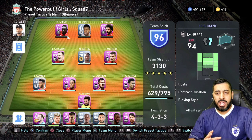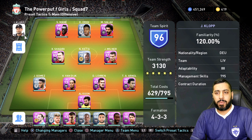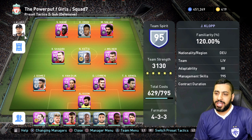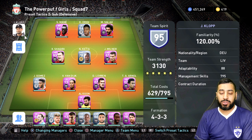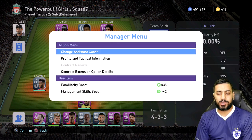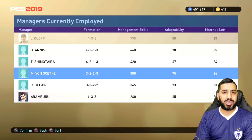To use a different formation with different managers, all you do is — as you can see, my first manager where it says preset tactics 1 is Jurgen Klopp. I click R1, change to preset tactic 2, and you can still see it's Jurgen Klopp. But if you want to change the formation, all you do is actually change the manager. You click square, bring up change assistant coach, and then you pick any one of the formations you want.